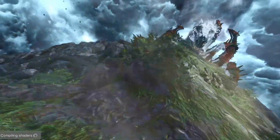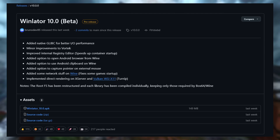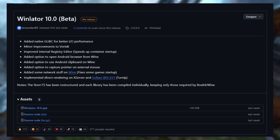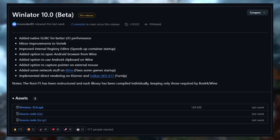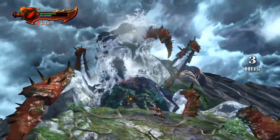WinLator also got a new beta release — WinLator 10 — with added native GDBС for better performance, minor improvements to Vortex, improved internal registry editor, and implemented GYROC rendering on X server and Vulkan WSI X11. Link will be provided below if you're interested.